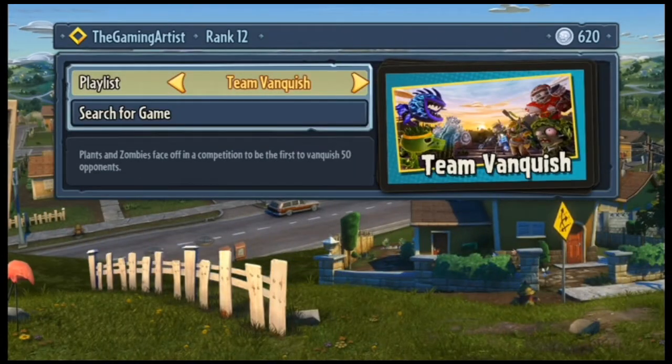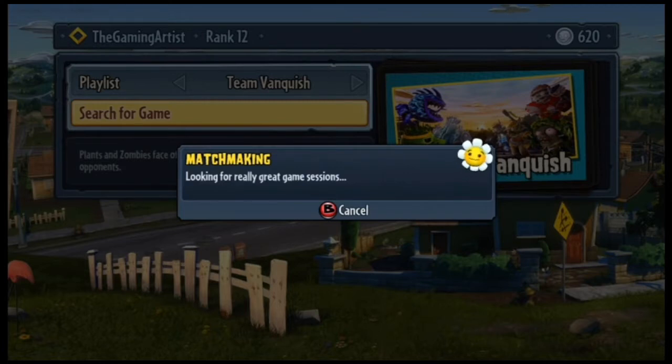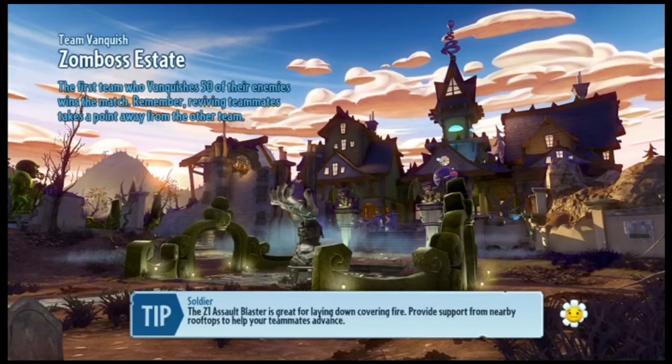Let's get to the game - multiplayer team vanquish, start the game. Hopefully it's not the boat place - I absolutely hate the boat place, not the dock, the pirate ship place. Oh no, it's this one. I'm not too great on this one because there's not that much high spaces. I'm probably going to use my two favorite characters. For zombies I only like the foot soldier because I got the super commando and his weapon is so overpowered.